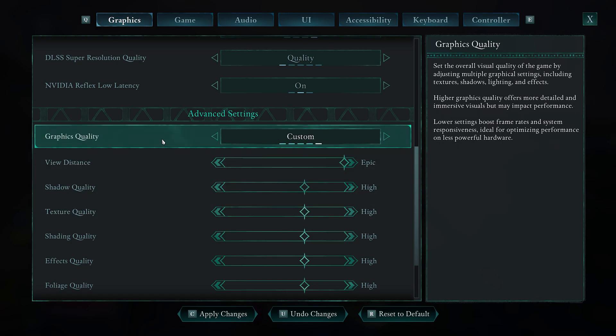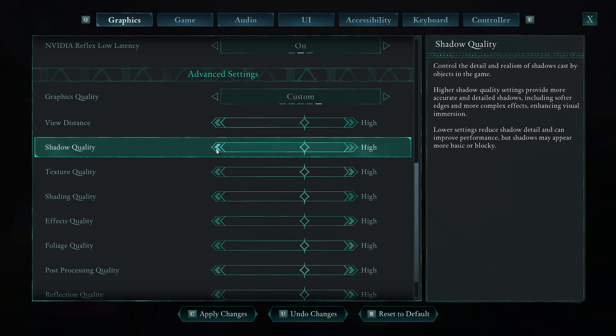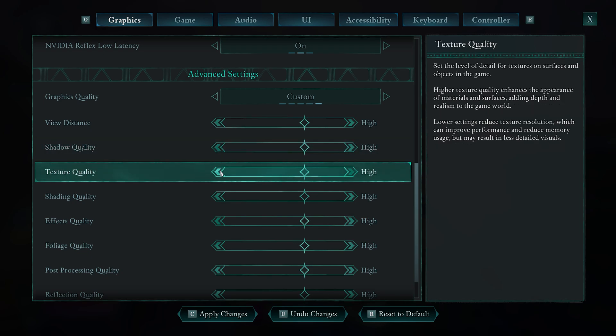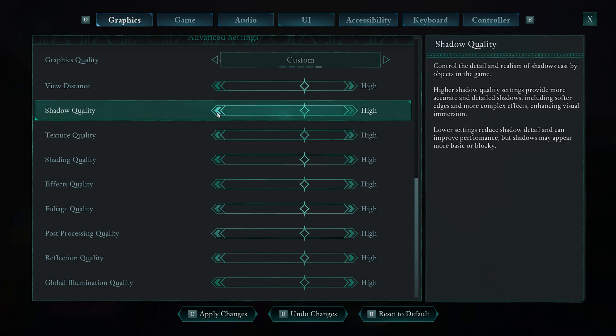Under Graphics Quality, I would leave this at Custom. For View Distance, leave that on High so things in the distance look really nice. Shadow Quality you can leave on High, and Texture Quality on High as well — pretty much leave all of these on High.